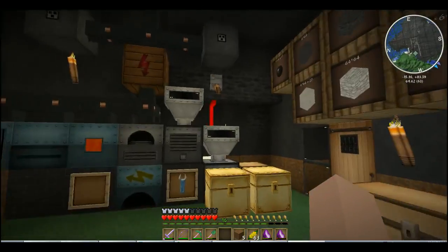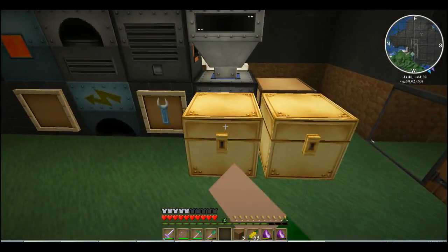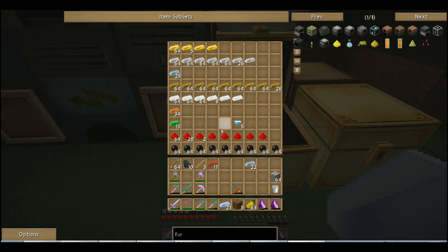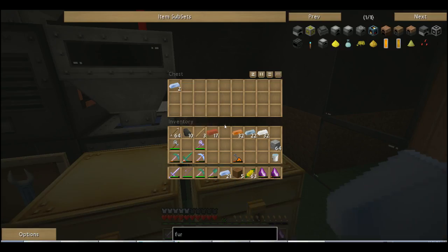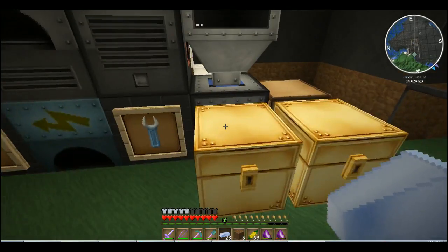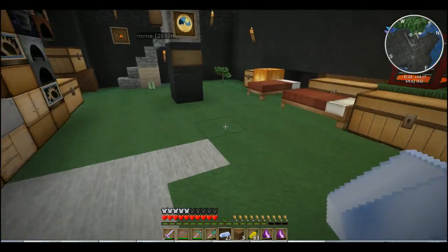Tungsten — I found that down in one of those caves. So we need nickel, bronze, and tin. We got 32 here. I don't think we have enough — oh yes we will. 32 and 32, so we'll wait for that.